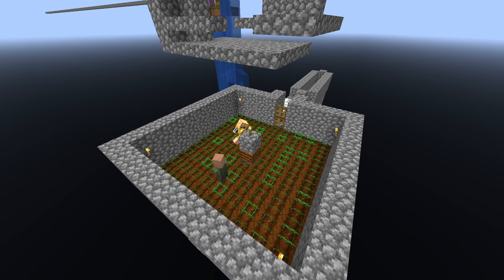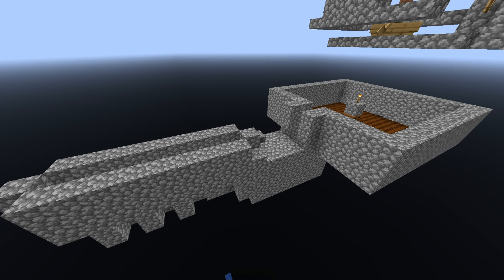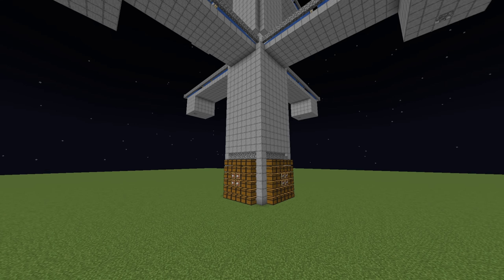We already had two villagers and also carrots, so this ended up being very easy. I even connected a small trading hall to the tunnel the villagers would end up in, so that way we could automatically fill up the trading hall. The nice thing about having a trading hall is that we can easily get name tags, which are going to be essential for the iron farm.